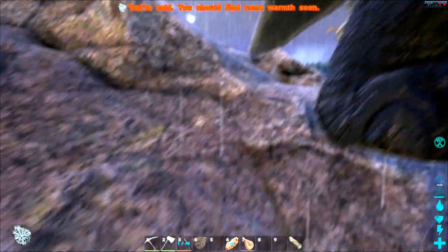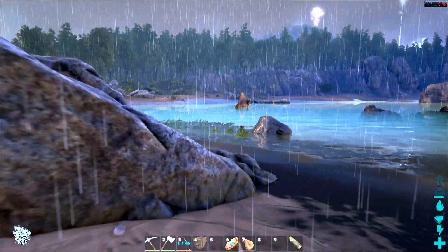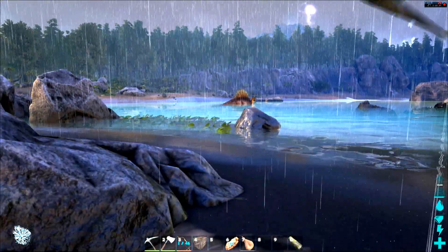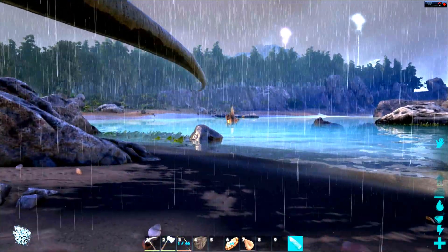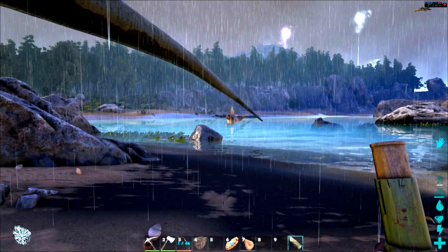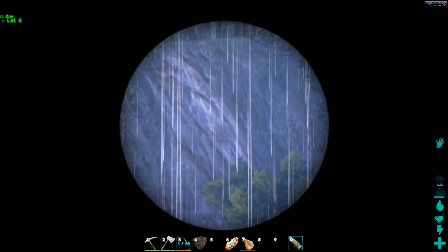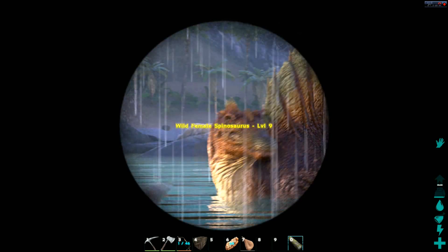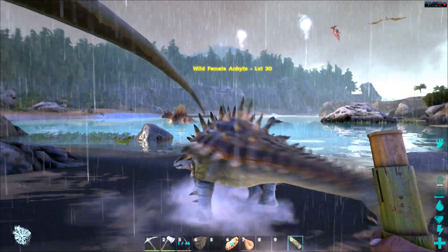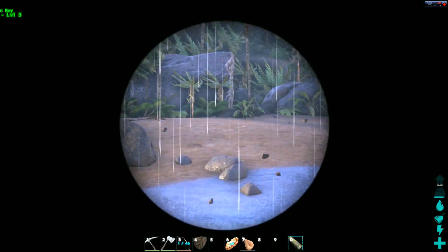I also saw a couple of Spinosauruses and I really want to get a big predator. I mean the Carnotaurs are awesome, no complaints there, but I just want something really awesome. I found this guy — it's like a red Spinosaurus. The only Spinosauruses I've seen so far have been green, so I'm very excited. I just managed to make a spyglass. The spyglass lets you zoom way in and really scope out the map, and you can see the level of faraway dinosaurs. I'd rather tame a pretty high-level one.